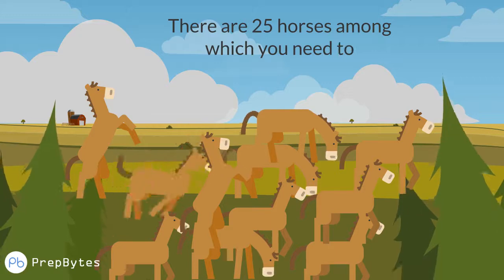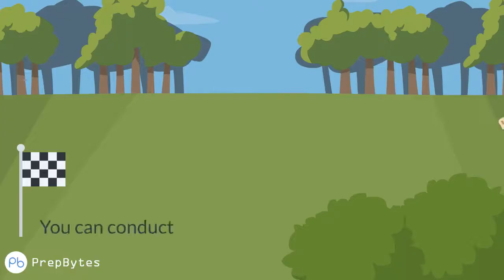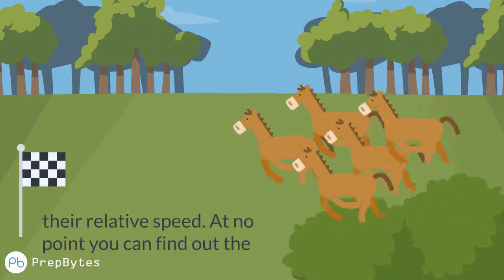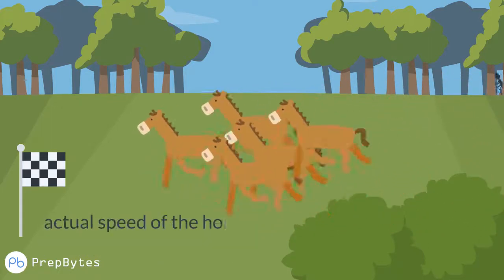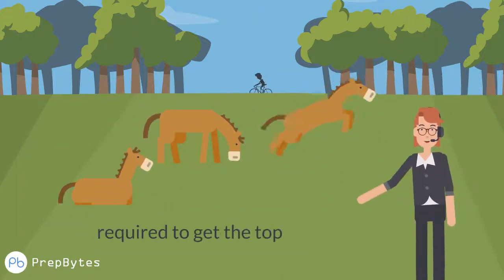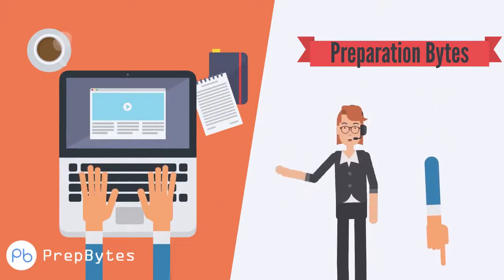There are 25 horses, among which you need to find out the fastest 3 horses. You can conduct a race among at most 5 to find out their relative speed. At no point can you find out the actual speed of a horse in a race. Find out how many races are required to get the top 3 horses. Please mention your answers in the comment section.